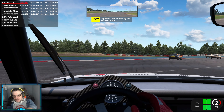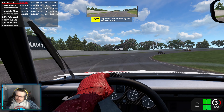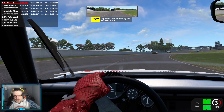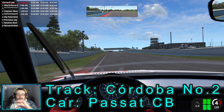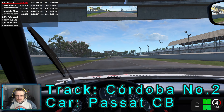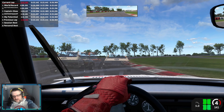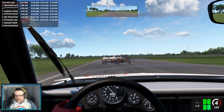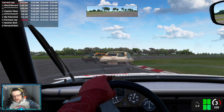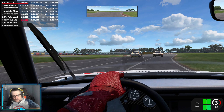Welcome back to a no-response video to the Sim Racers Arms hot lap challenge — the weekly hot lap challenge in Automobilista 2. This week we are in the classic Passat with none of that GT3 electronic nonsense — no help here. And it's front-wheel drive.